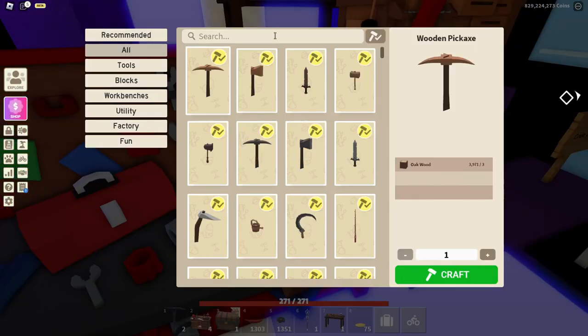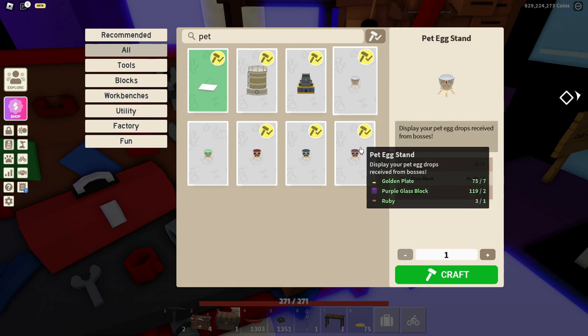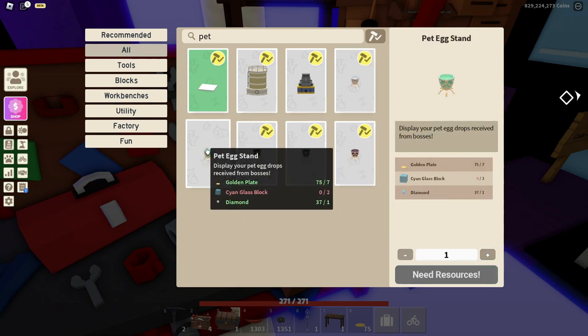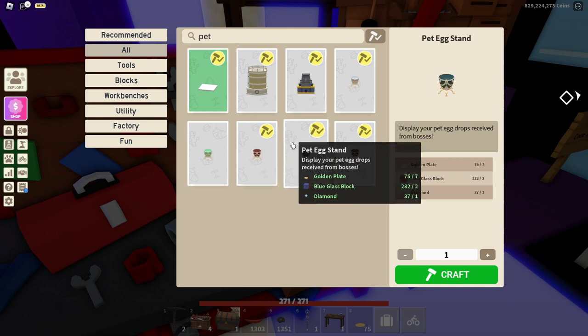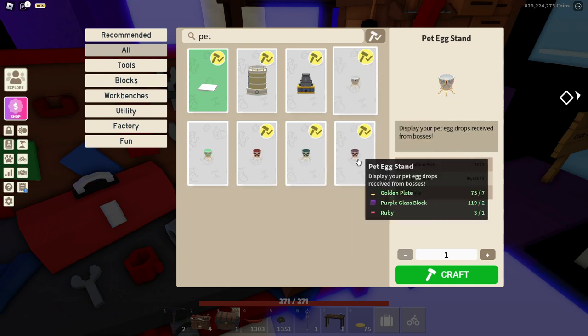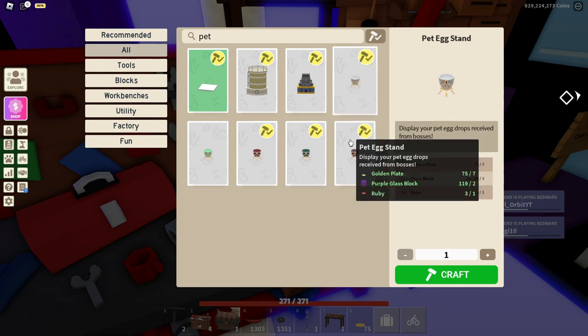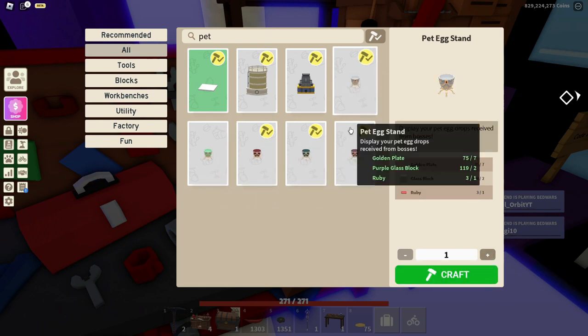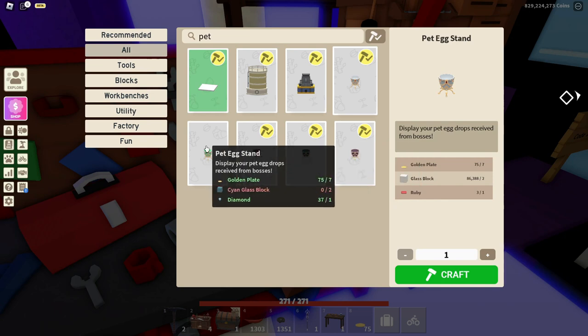Let me show you all these Pet Egg Stands. If you search 'Pet', you can find them all here. They have a gold type, a silver type, a cyan one, a red one, a blue one, and a purple one. They all need at least diamonds or ruby — three need diamonds and two need ruby — and they all need golden plates.